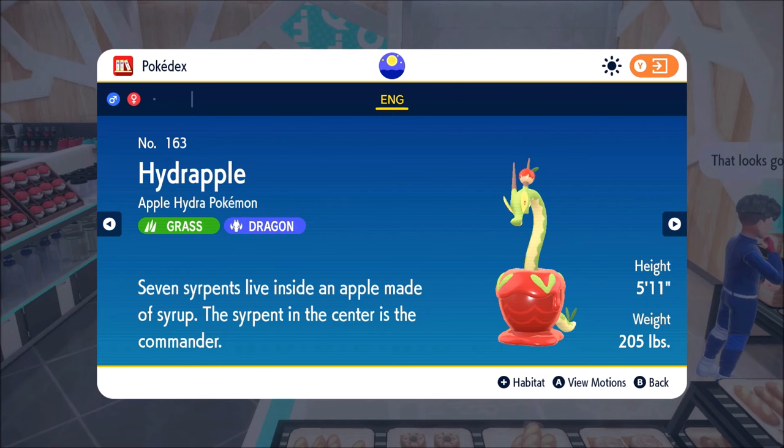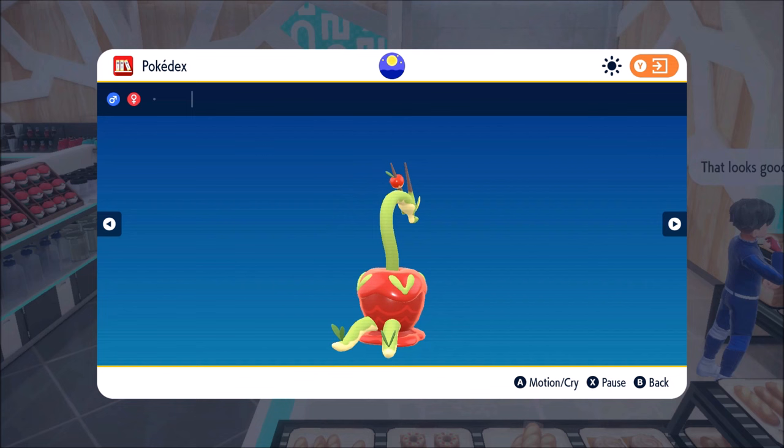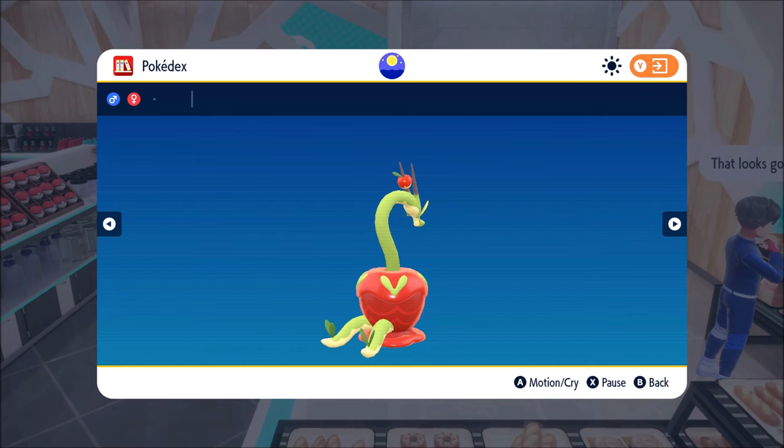Seven serpents live inside an apple made of syrup. The serpent in the center is the commander. So you have four on the outside, one in the center, and I guess the two tails are still two individual ones — like, oh, Diplin's two Pokemon in one. Well, there we go, guys. Hope you enjoy the video, hope you all have a nice day, thank you very much for watching.